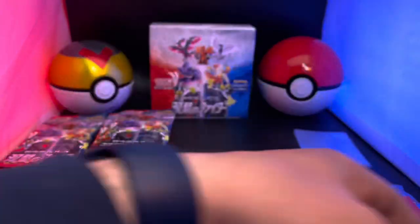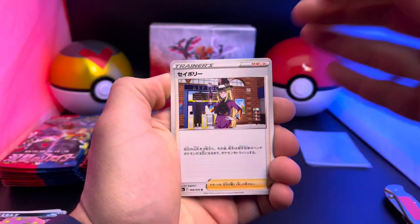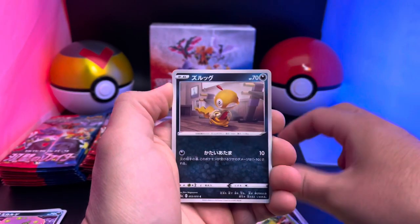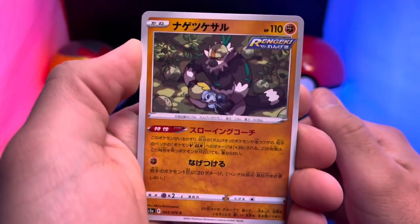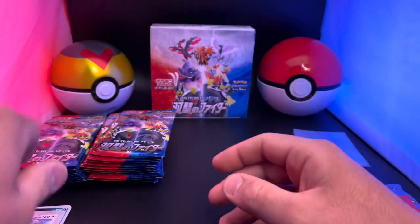The art is completely different — I believe some of this art will be in the new Chilling Rain set. Let's see who this is — this one is Avery. There's Scraggy, he turns into Scrafty I think, there's Sobble, and a Stoutland. Nothing so far, but you know, five cards per pack.